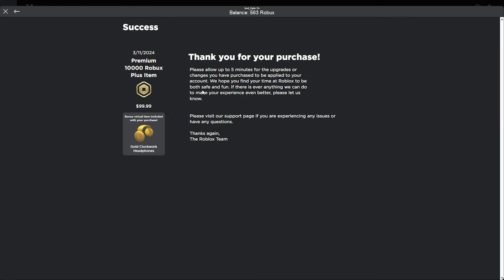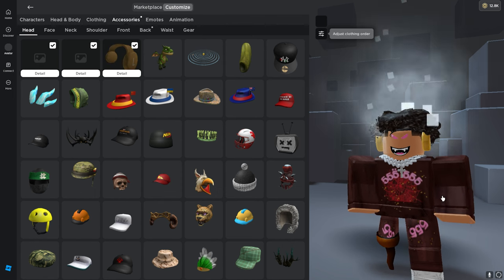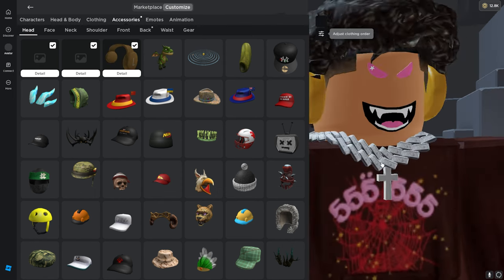We've got some Roblox credit saved up — submit order. Please allow up to five minutes for the upgrades or changes you have purchased to be applied to your account. We hope you find your time at Roblox to be both safe and fun. If there is anything we can do to make your experience even better, please let us know. There it is — purchased March 11th, 2024, which is the date today. Got 10,000 Robux plus the headphones.